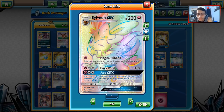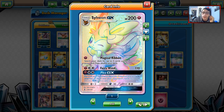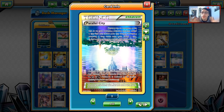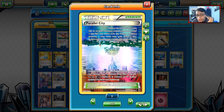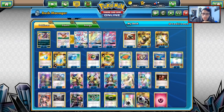Your opponent cannot play Red Card or anything to stop Magical Ribbon — they cannot stop it, which is pretty overpowered. We also have Fairy Wind, which is not a bad attack, and two-shots most GXs. We do have Plea GX, which is a very good GX attack — put two of your opponent's benched Pokemon and all cards attached back in their hand. It's super strong when you combo it with Parallel City first, and then Plea GX, leaving your opponent with only one bench Pokemon.